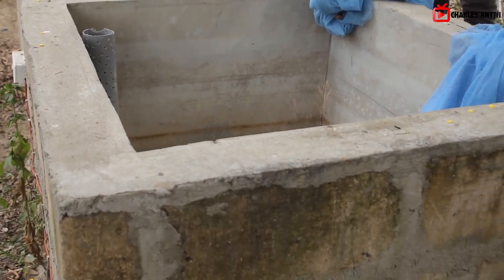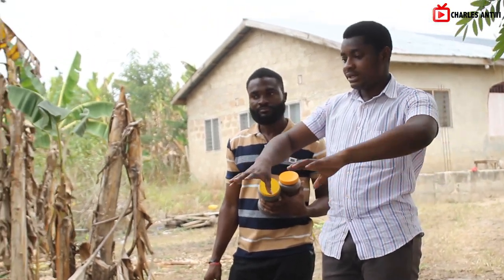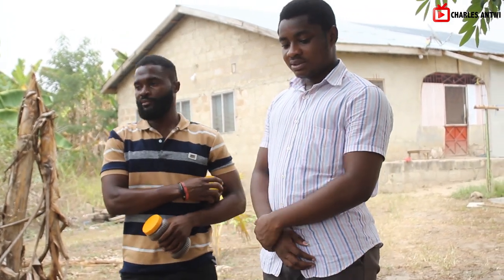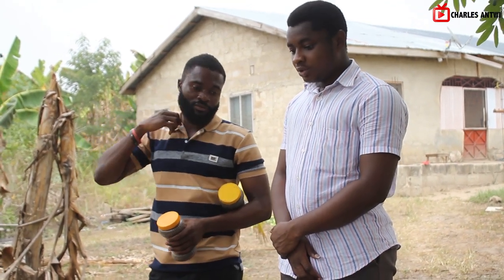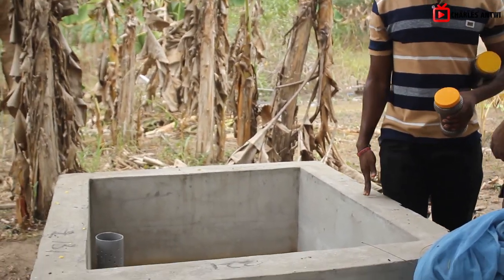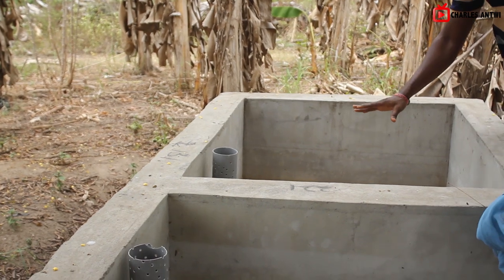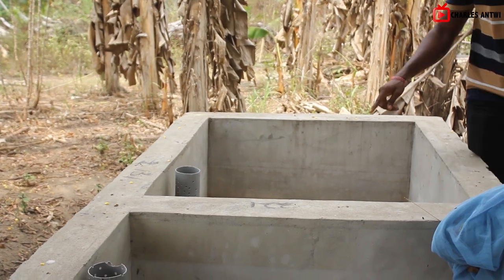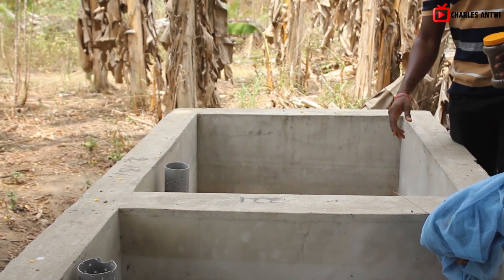I've never seen a concrete hatchery before — the ones I've seen are the tarpaulin kind. This one is in the form of an earthen structure. Whichever works for you, you can go for it. People even do this in basins, so it really depends on how you want it. I can see there are perforations here. We attach a net so that when the fry pop up they can't pass through.